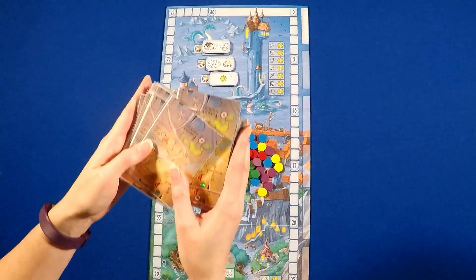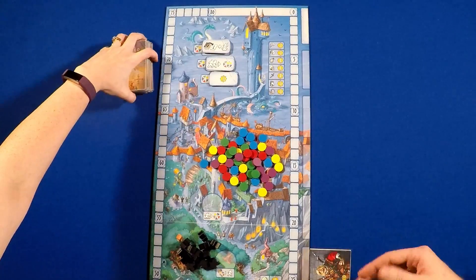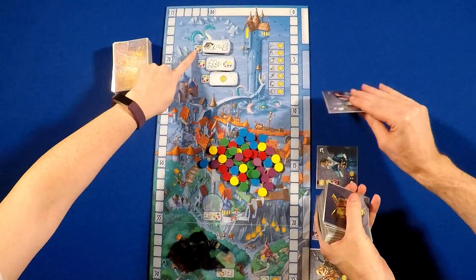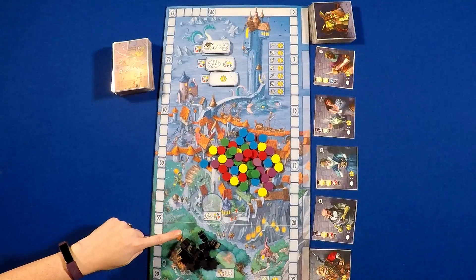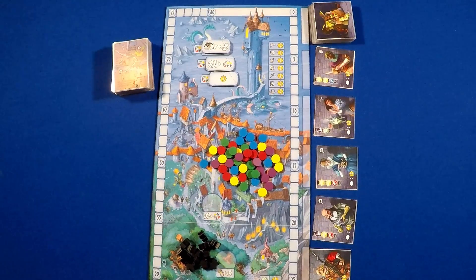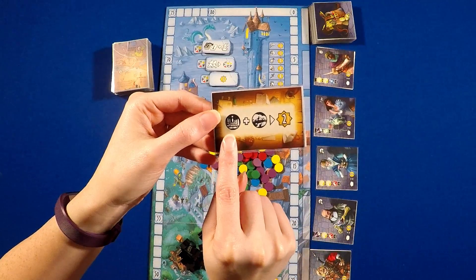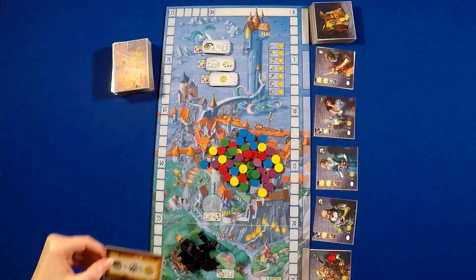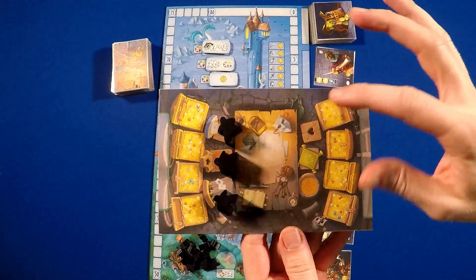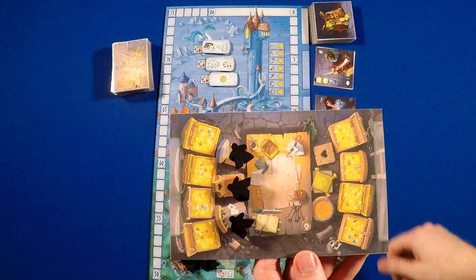The setup is fairly simple. You shuffle the location cards, shuffle the fences and reveal six, make three stacks of power tiles, and set out a certain number of treasures and thieves based on player count. These are limited resources. Players receive a random scheme card that shows which location icons they want to collect for endgame points, and they start with three thieves. Your board only has seats for six thieves and chests for eight treasures, so you'll have to keep that in mind during the game.